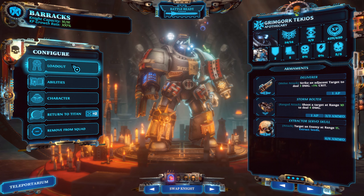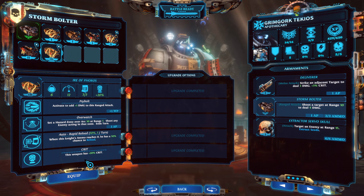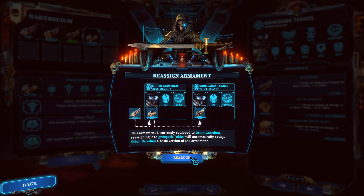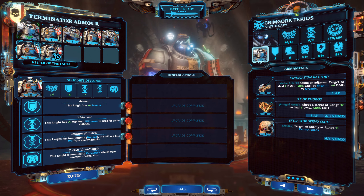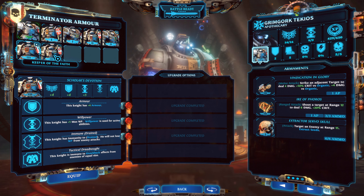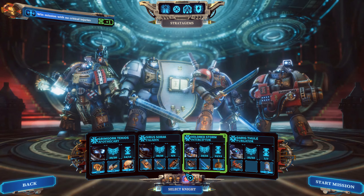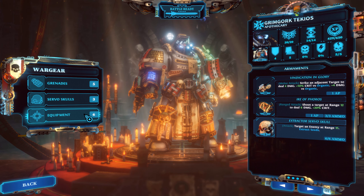Loadouts. Grimgork — ranged weapon, something good, like this. Melee weapon is going to be the Narthesium — the good one with Heretic Slayer, which does extra damage to organic targets. Armor type is going to be Terminator, of course. We've got two level 3 Terminator armors — I like that. He could have grenades as well. This one is maximum willpower. We don't have a librarian in this one. We'll do that. That armor looks so fantastic. Extractor Servo Skull, and that's about it.